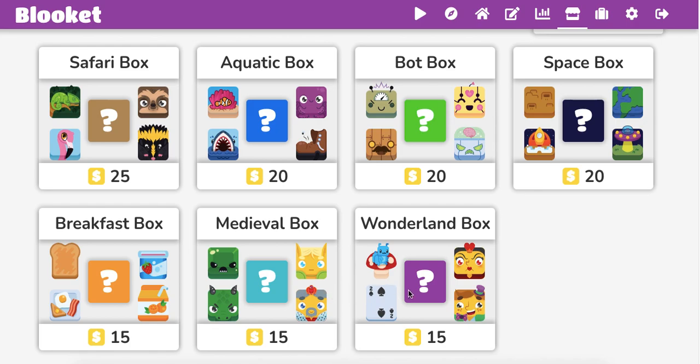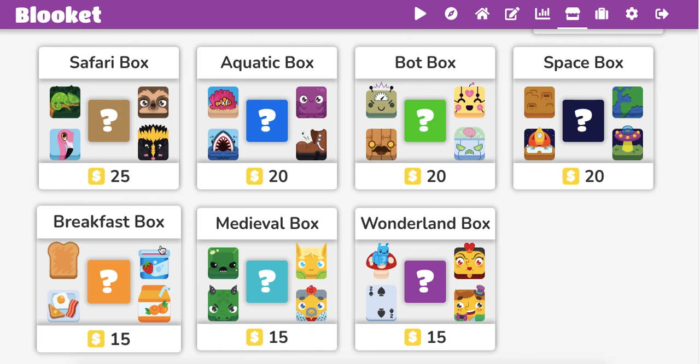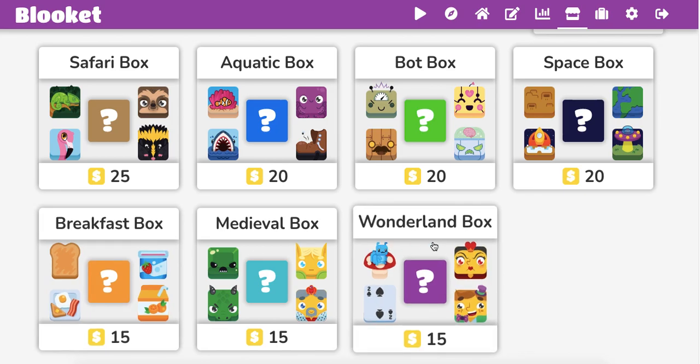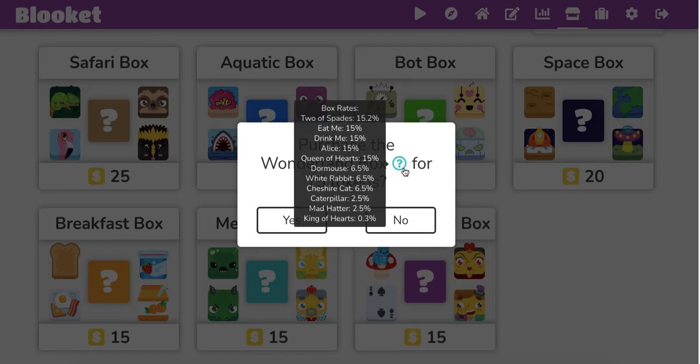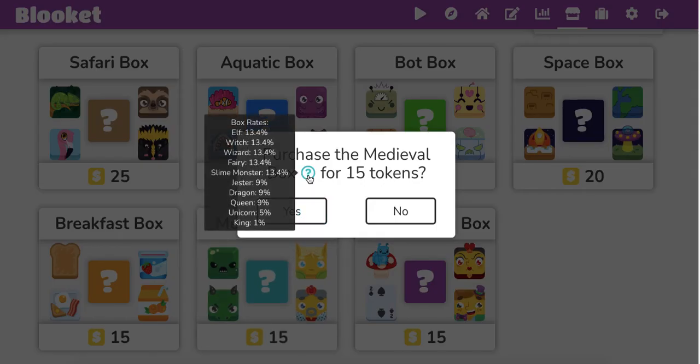This is what I think you should be doing. You should be opening any one of these Wonderland box, Medieval, and Breakfast box first. However, there is a caveat here. I'm going to show you this is a slightly different strategy. If you notice, the King of Hearts is 0.3. If you're a noob, if you're brand new, I would basically get everything in this box and stop at the King of Hearts. So pretty much get everything to the Mad Hatter, then move on to the Medieval box.